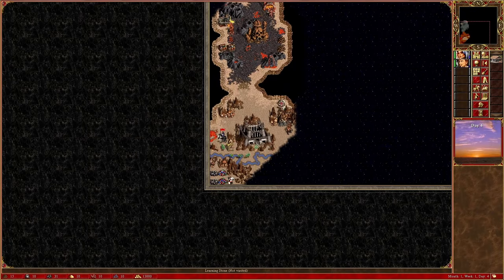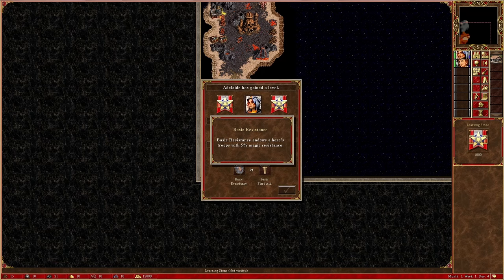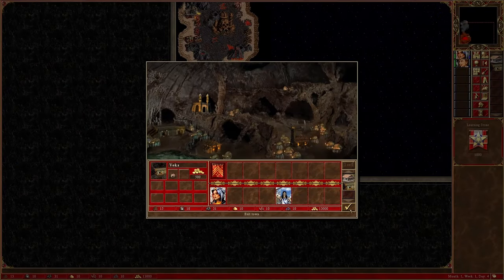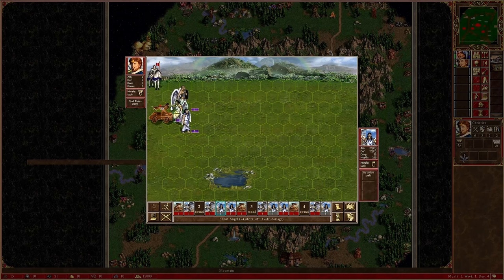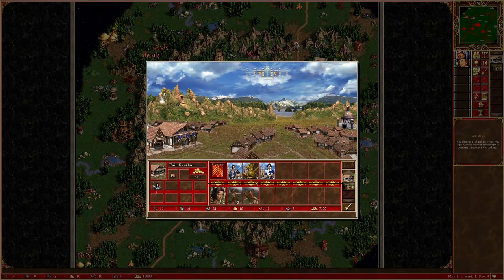The AI has four towns in this scenario — one in each corner of the underground — two dungeon towns and two infernal towns. Both of these factions can have magic guilds to level 5, which might become relevant later. Trying to stop the AI from collecting too many resources in the overworld, I recruit the third hero, Mephala, whose only job is to flag mines around my town and collect stuff.